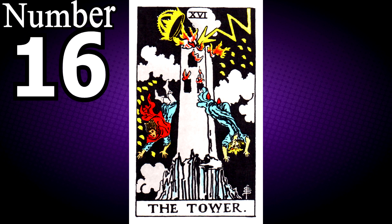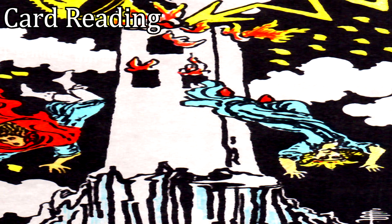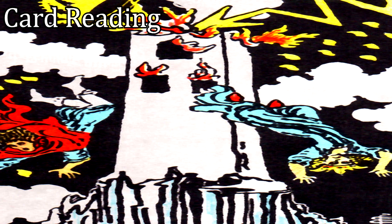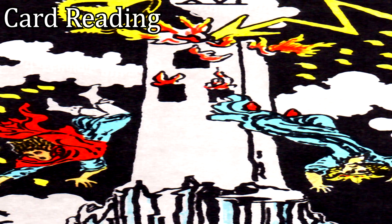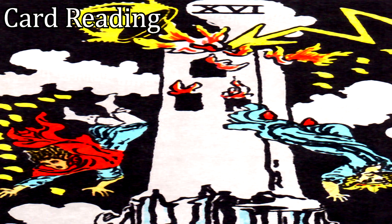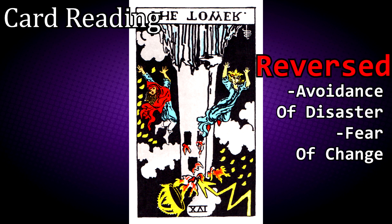There is no number 16 card, but if there was, it would be the Tower tarot card. Dark and foreboding, the Tower is the embodiment of disruption and conflict — not just change, but the abrupt and jarring movement caused by unforeseen and traumatic events. The Tower in your spread is always a threat, but life inevitably involves tragedy and you must decide whether you will face it with grace. If upright, it represents disaster, upheaval, sudden change and revelation. If reversed, it represents avoidance of disaster and a fear of change.